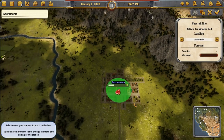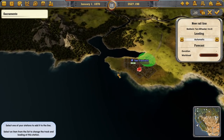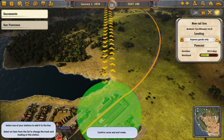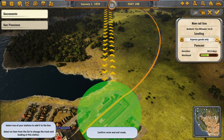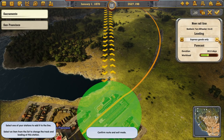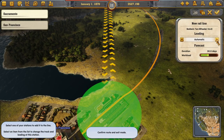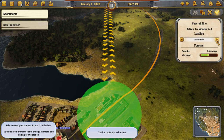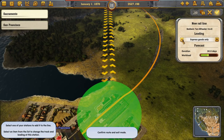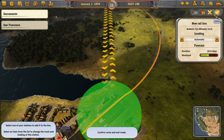Now let's set up a route line going from Sacramento down to San Francisco. The game is much more automated than a typical tycoon game. You can select automatic mode — it puts passengers and freight on automatically. Or you can select passengers and mail only, or freight only. We're going to do automatic on this first train and get the thing started.